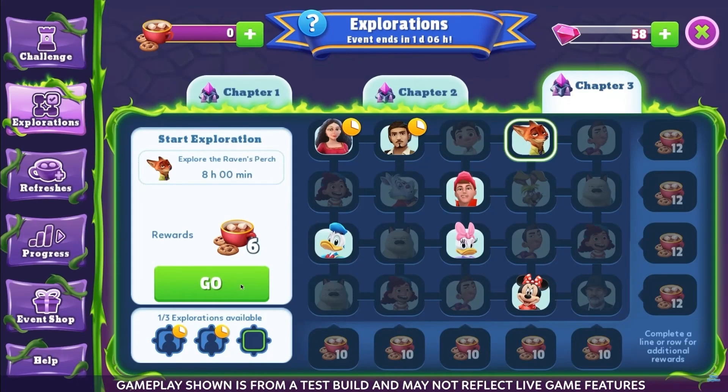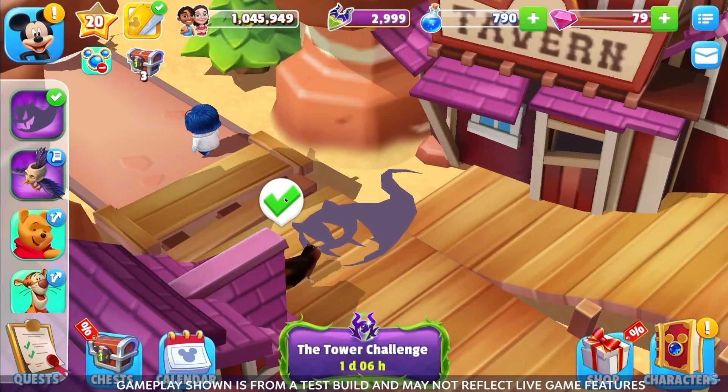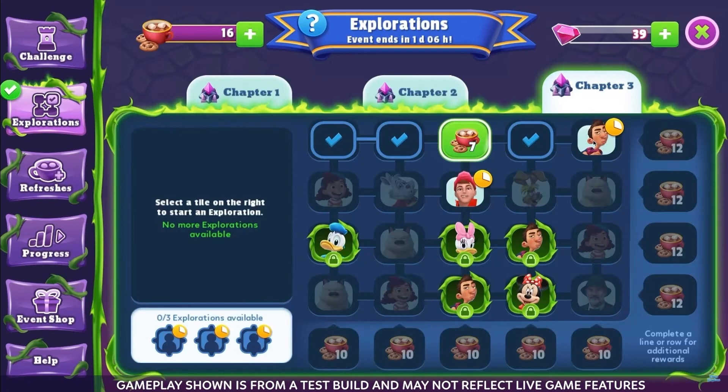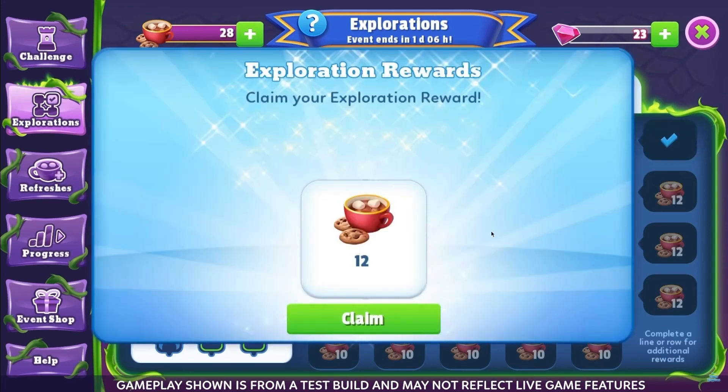Traps aren't all bad news — you'll still get some event currency from them, which you can use inside the tower shop. When you complete a whole row or column of explorations, you'll be able to claim the final refresh token reward at the end. Happy exploring, Kingdomers!